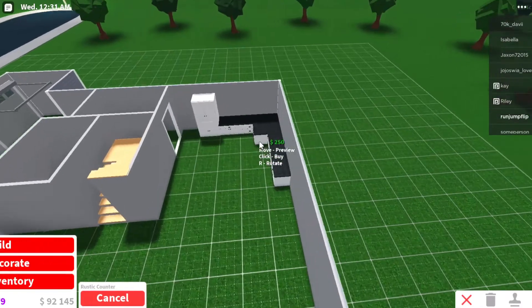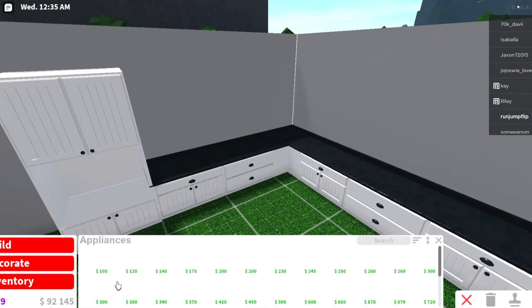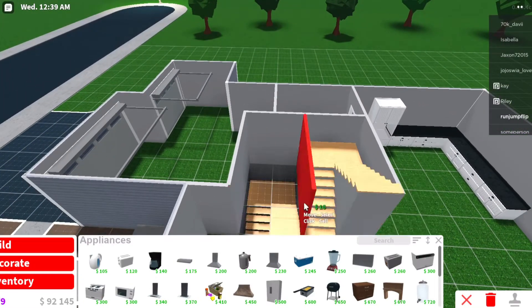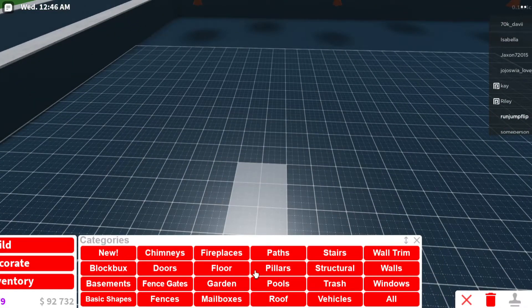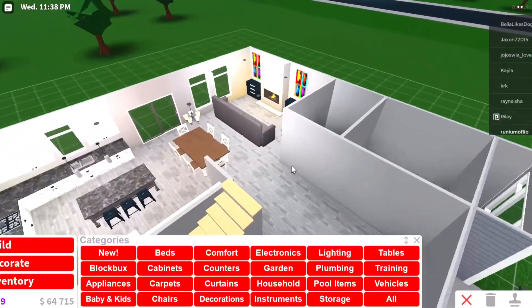I built the kitchen — this is what the layout looks like. There's a stove in that little thing and I also have another stove-like thing on a counter. These are what the stairs look like — I change them a lot. I'm gonna cut to you when the downstairs is almost done.